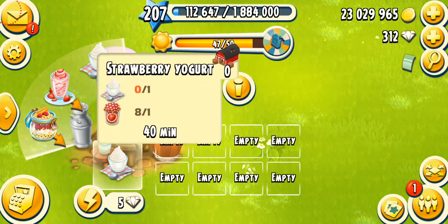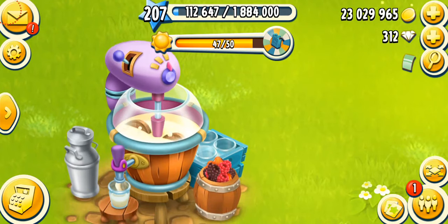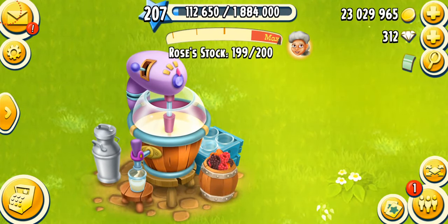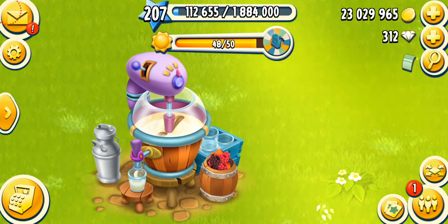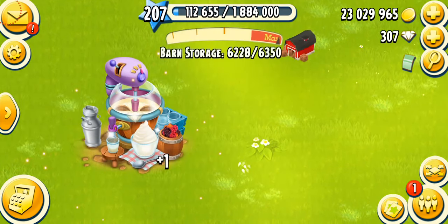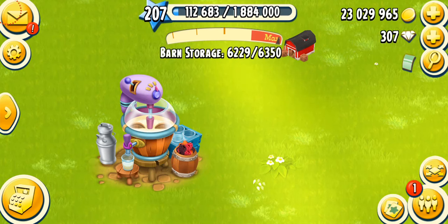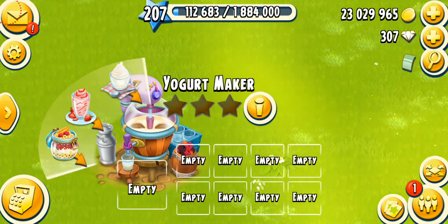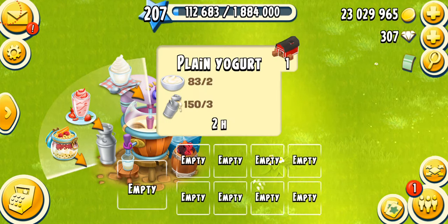I'm gonna put one plain yogurt — I love the animation of the product as well, it looks delicious. This is how your machine looks when it's working: something is being mixed inside, and the yogurt is actually coming out of the tap from the barrel. I'm gonna spend five diamonds to speed it up — one plain yogurt gives you 28 XP, which is kind of fine, not a lot.